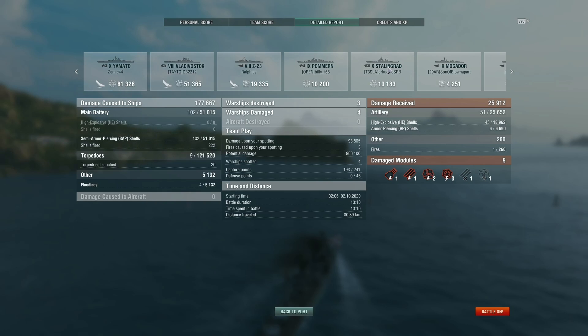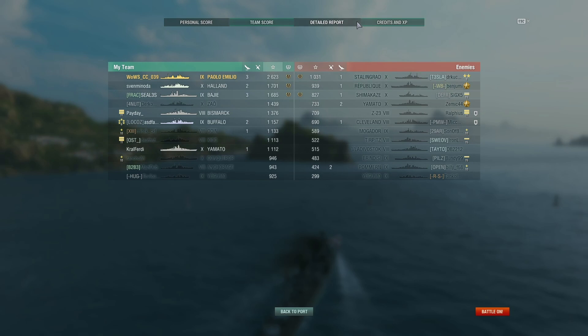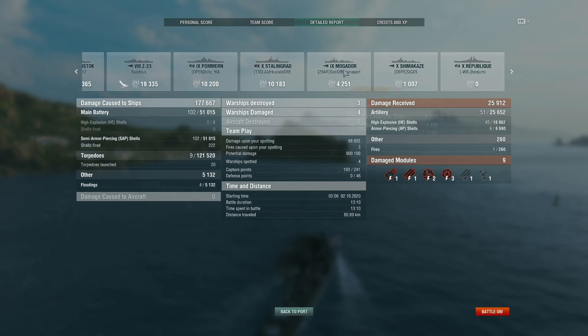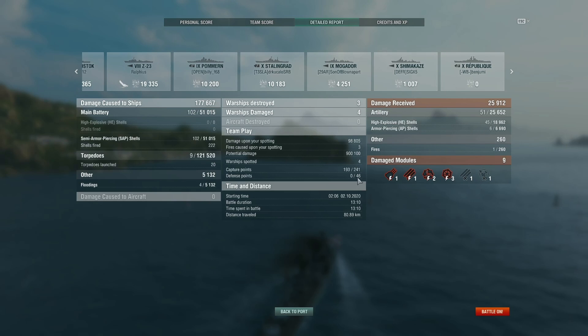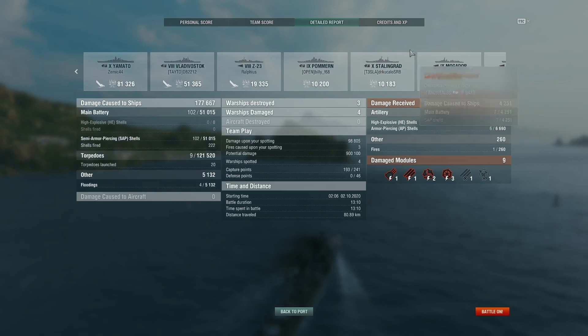That Yamato — 81k damage just like that. I should probably compliment the Stalingrad; he survived for a long time there. That Z23 had just no luck whatsoever — 19k damage just from the SAP, and his smokescreen actually helped me more than it helped him. I did get very close to actually sinking this game, and one of my torpedo tubes actually got permanently broken in there — but luckily I didn't need that one at that point anyway.